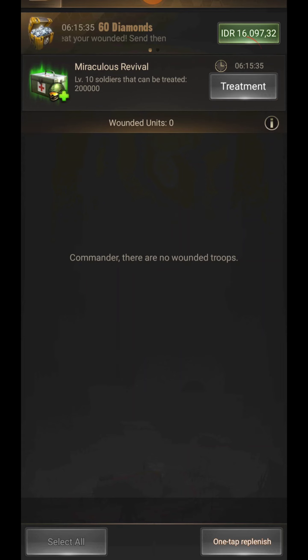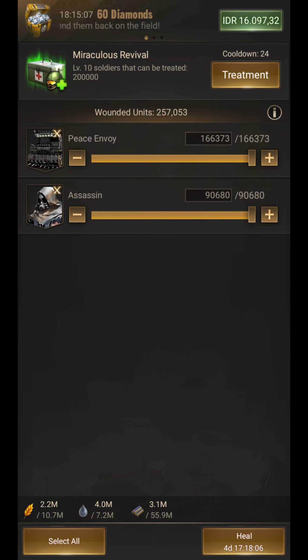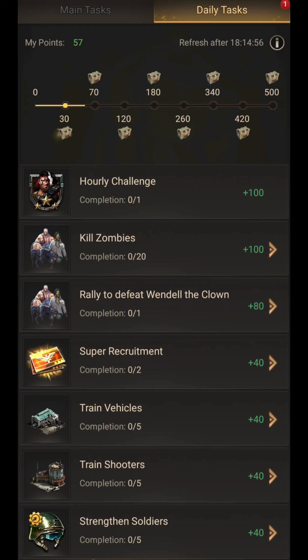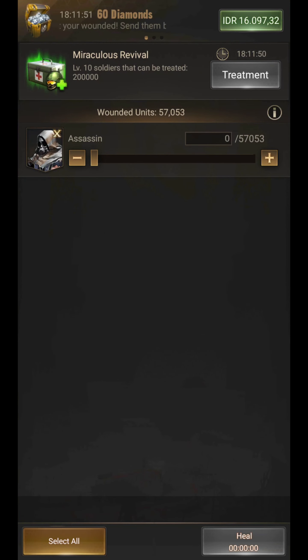Did you notice anything after the improvements? It's not based on the time you've done the optimization — it is based on the reset time. This detail is important. I shot a second video on the second day during reset time when I tried to heal the wounded in the hospital. With the new feature, it asks us to earn 340 points by doing daily tasks. When I reached 340 points by doing the daily missions, I went back to the hospital and used the feature by choosing the type and amount of soldiers I wanted. I hope this detail was useful.